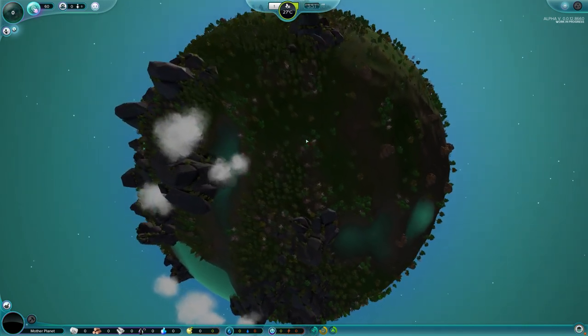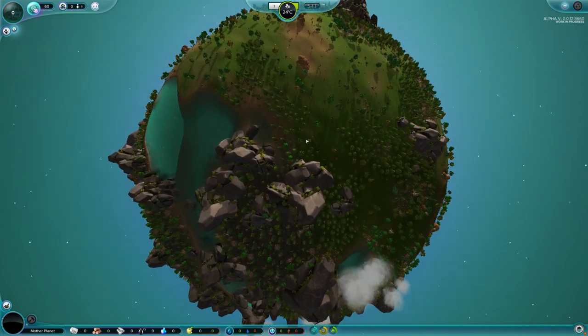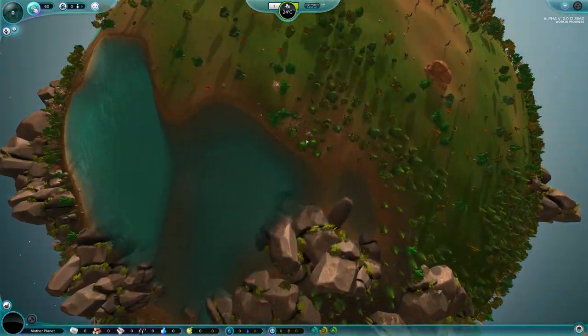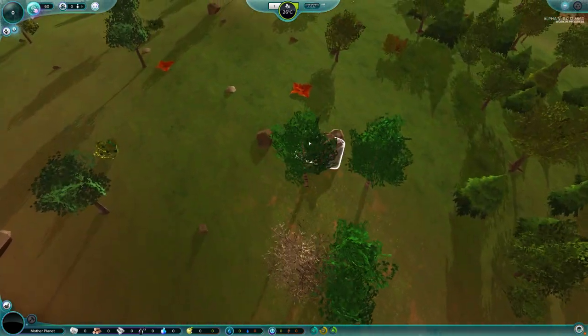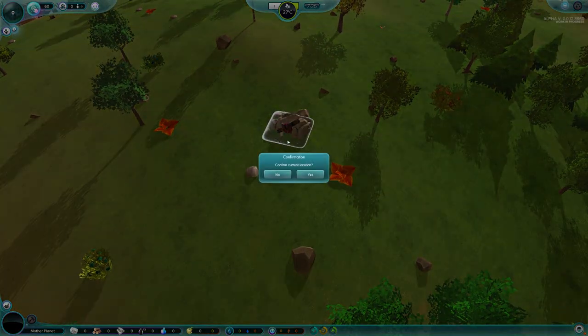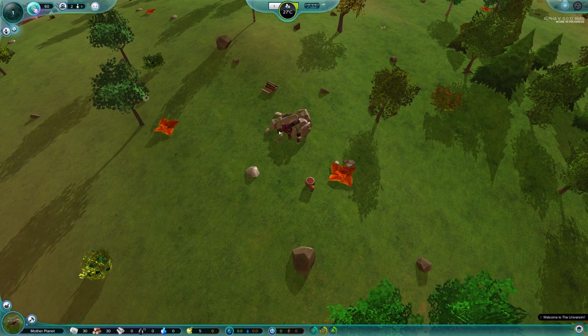First and foremost, we gotta find a spot to call our own. This actually looks like a pretty nice spot right here. Let's take a look-see at it. Yeah, it's not too bad. We're going to drop our little dude right there. So, this is our central location — the epicenter of our place.